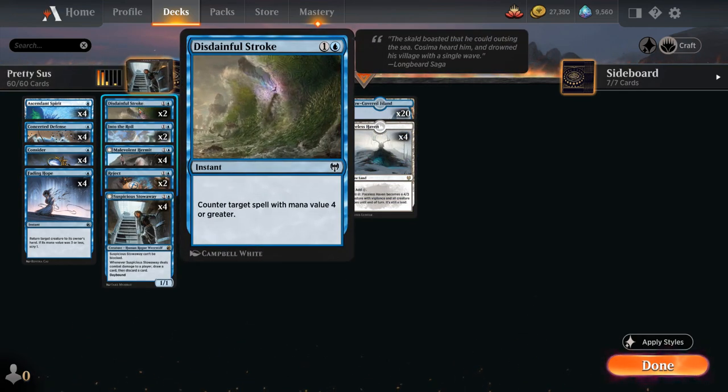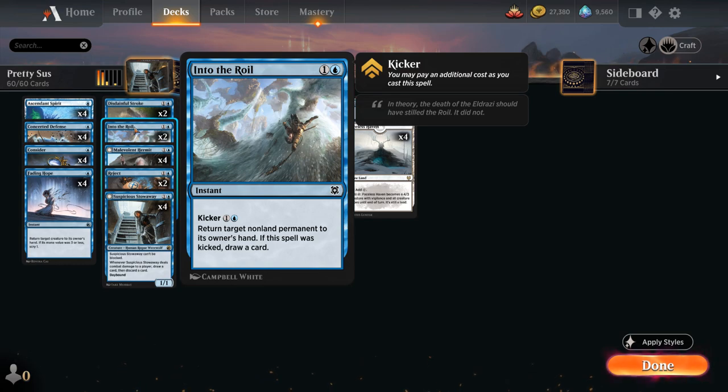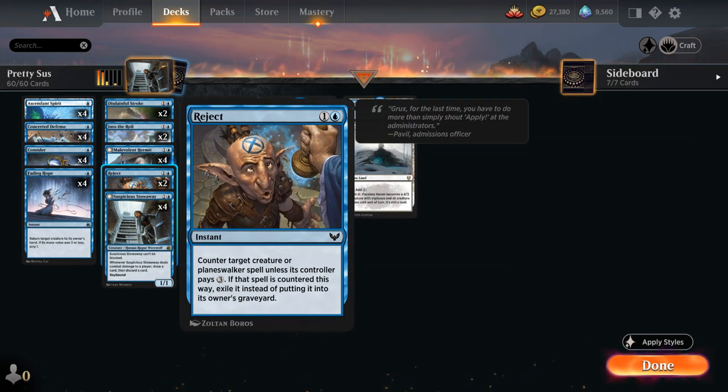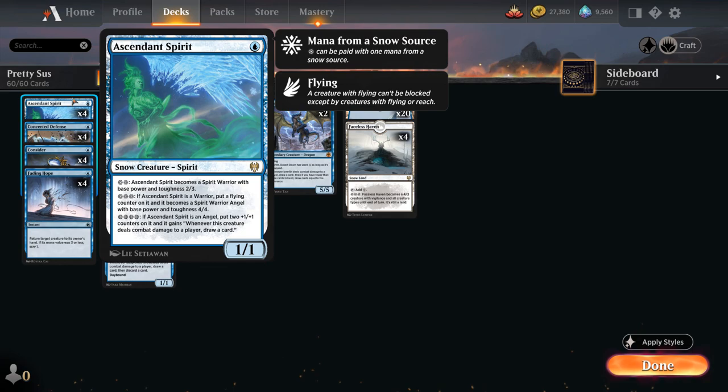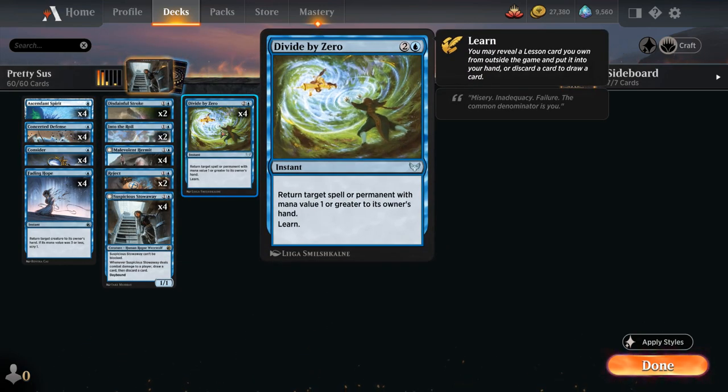At 2 mana we have Disdainful Stroke to counter target spells with mana value 4 or greater — great for countering Goldspan Dragon, Chariots, and Epiphany. We have Into the Royal as a cheap 2-mana bounce spell, kickable for 2 additional mana to draw a card and bounce any non-land permanent. Two copies of Reject to counter a creature or planeswalker unless the controller pays 3 generic mana, with the bonus of exiling it if countered. And the full playset of Divide by Zero — a versatile bounce/counter that can target spells on the stack or permanents already in play.